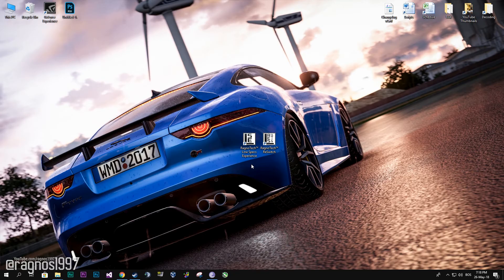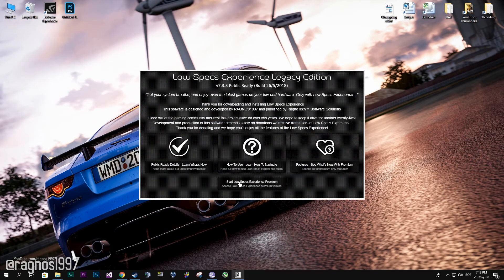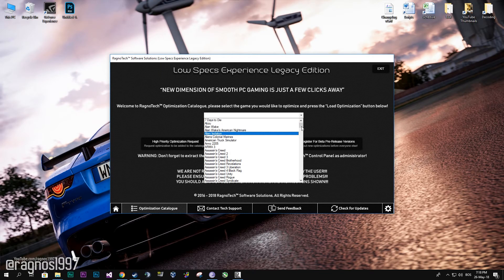First of all, download this little software called The Lost Space Experience from my website and then install it. Start it from a desktop shortcut, then go to the optimization catalog section and select Project Cars 2 from the drop-down menu.